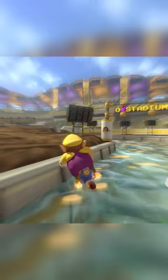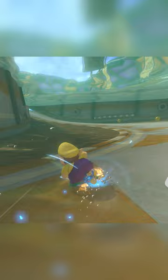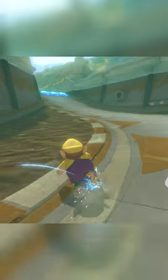Start by drifting off the final boost ramp. On 150cc, charge up a super mini turbo in the air. Dive down when you enter the water, then release your super mini turbo into another left drift. Charge up another super mini turbo, but don't release it after the turn.